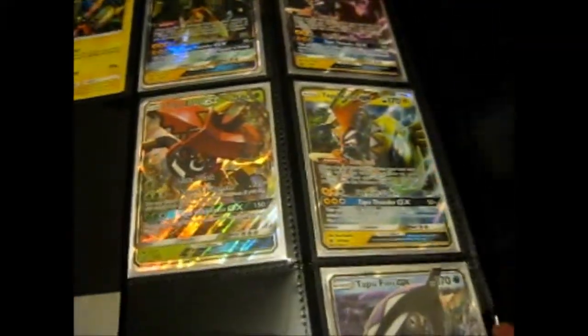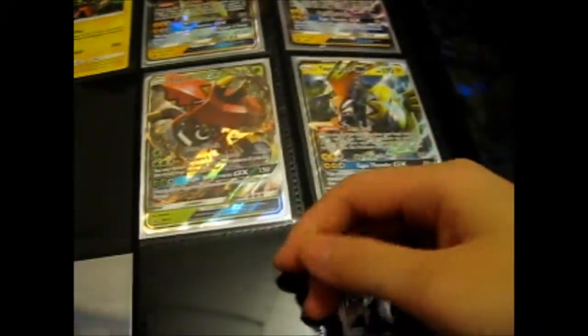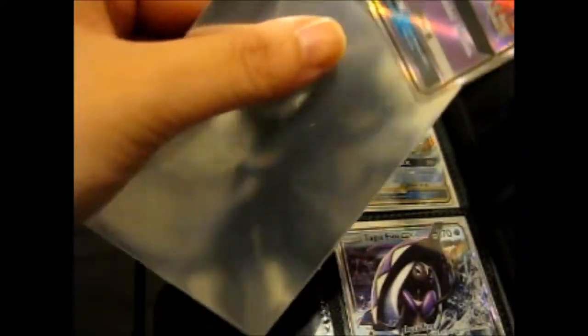Let me put this in my legendary folder — the Eevee Ultra Pro binder. So, near the back of my folio, these are my Tapu cards. I had the others and was only missing this one, so I set aside a sleeve for it.